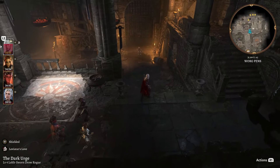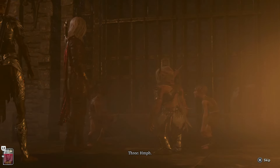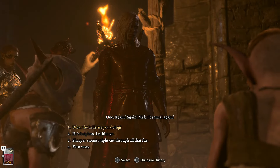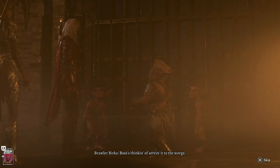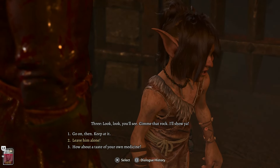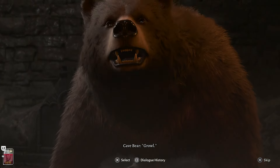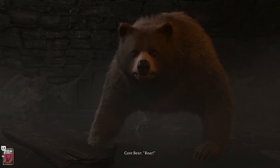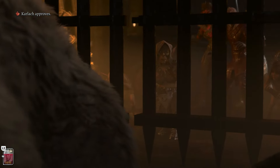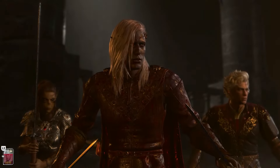Volo is quite relieved to be saved and promises the story of his daring rescue will live on for eons. He asks you to meet him at camp once you've both escaped the goblin camp. He'll slip away when the coast is clear. Volo runs off to camp — good for us. Exit the room and immediately turn right.